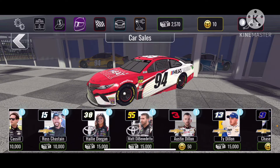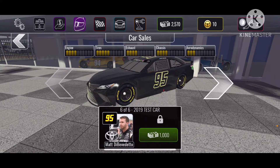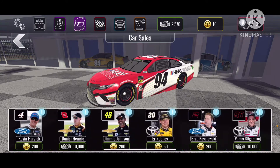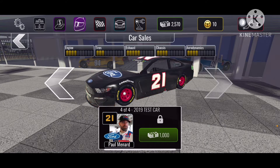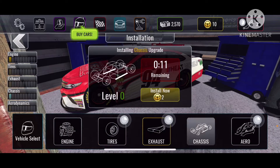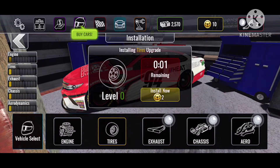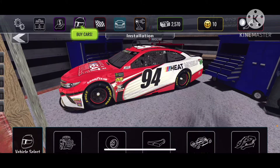I scrolled back and looked through the options to make up my mind. It was either going to be Matt DiBenedetto — I clicked on him and looked through his paint schemes because he had some pretty nice ones — or it was going to be the 21 of Paul Menard. I clicked Paul Menard but didn't really want him because his paint schemes were kind of lame. In the comments, tell me if you want me to get Matt DiBenedetto or Paul Menard.